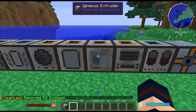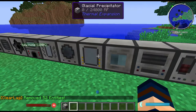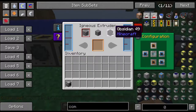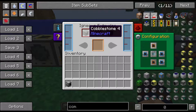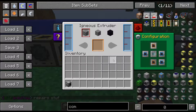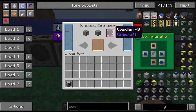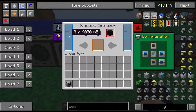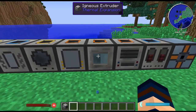The Igneous Extruder works similarly but creates cobblestone, stone, and obsidian. Cobblestone just requires lava in one side and water in the other and never uses up those fluids. Stone uses up the water side but not the lava side. Obsidian uses up both sides — each piece of obsidian costs one bucket of each, and these can hold up to four buckets.